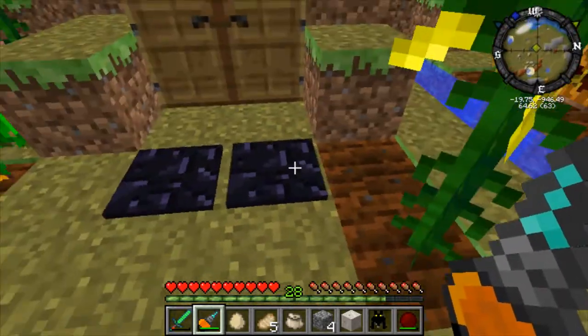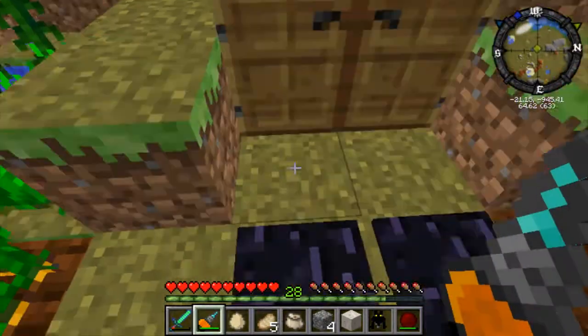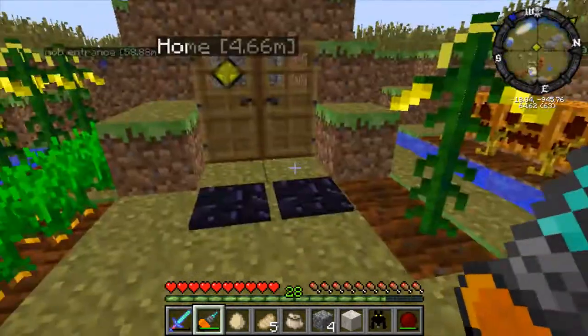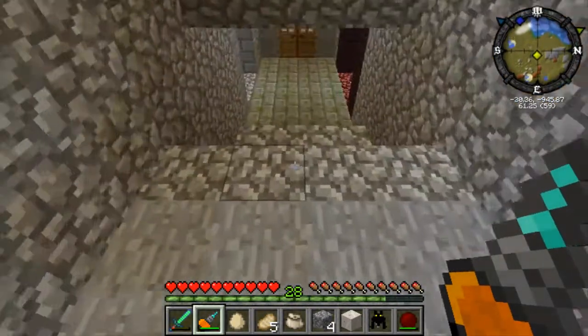My gowns are looking pretty. These are obsidian pressure plates. What that means is that only I can open these doors because this is single-player, but they only detect people — no monsters, nothing else. Just people. Which is really cool.